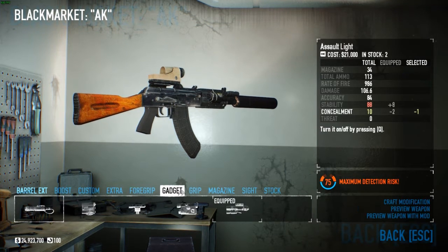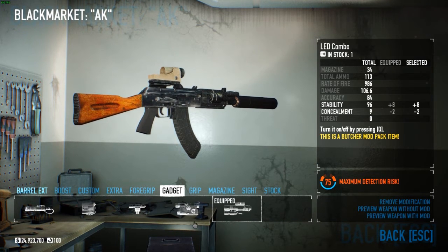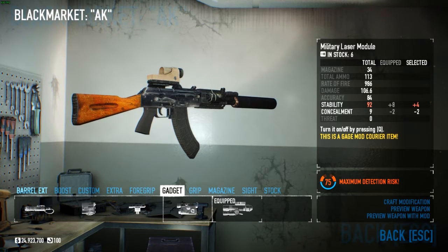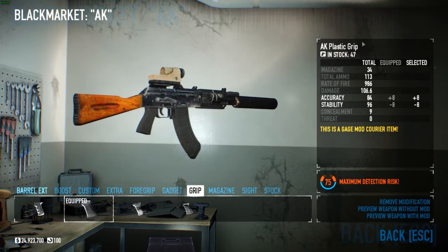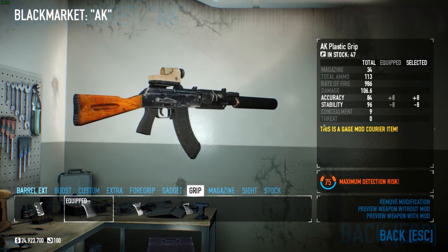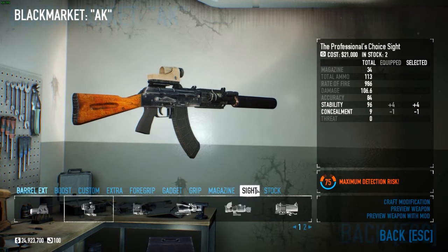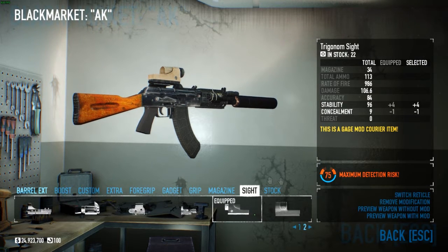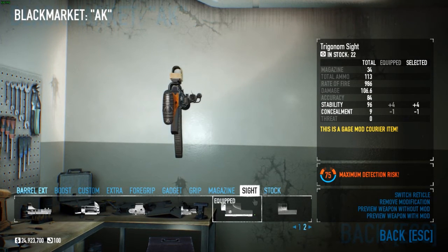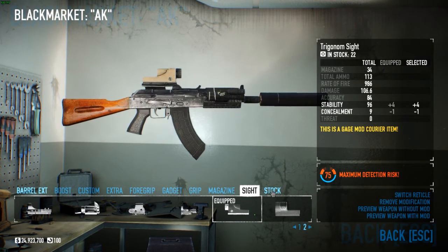I went with the scope mount, foregrip, and Moscow Special Rail. The gadget is the Lead Combo from the Butcher Mod Pack, but you can go with the Military Laser Module — also pretty good. For the grip I went with AK Plastic Grip because I had too much stability and wanted more accuracy. Magazine is the Blowback Magazine for stability, and the Trigonometric Sight on this weapon.